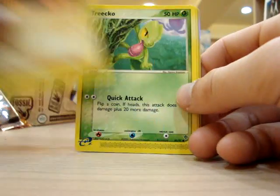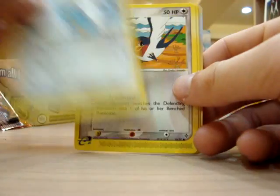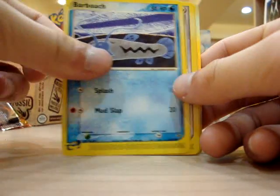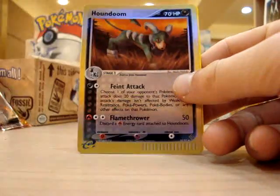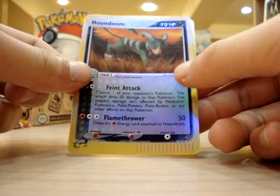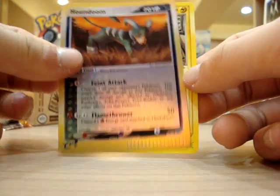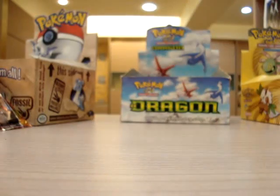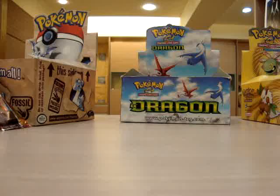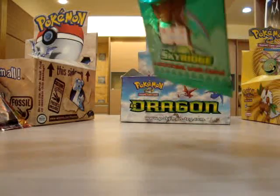Next up we have Trapinch, Trico, Bagon, Halo, Barboach, Shogun, Gyarados, Houndoom — the artwork looks amazing, but I can't believe this card is uncommon — and Magneton. So that's the end of EX Dragon. There are only 9 booster packs total; I opened 5 in the previous video. Now we move on to Sky Ridge, which is also pretty cool.